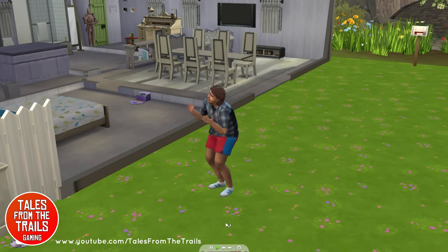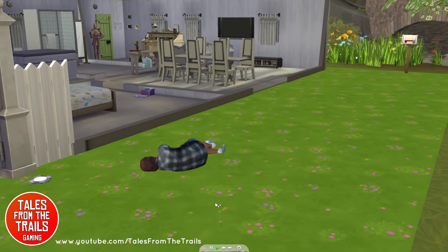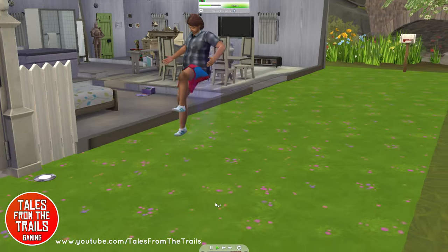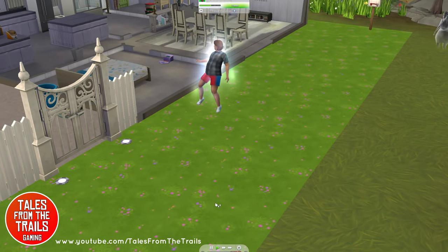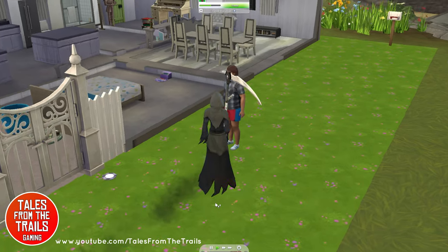So here we have a sim dying of heat stroke, and we do have the stone nearby — and it just resurrects him. I don't use any mods at all; it's just the Crystal Creations pack.